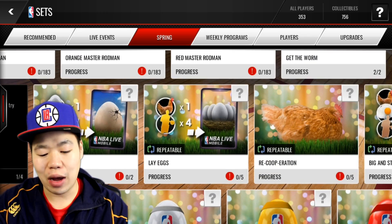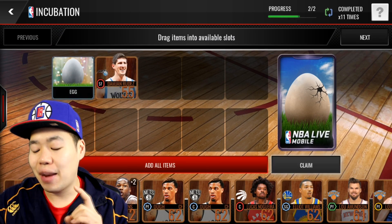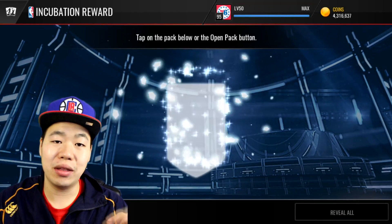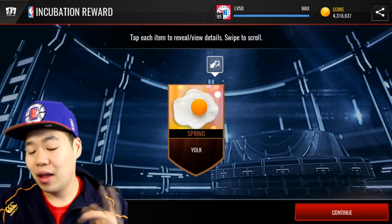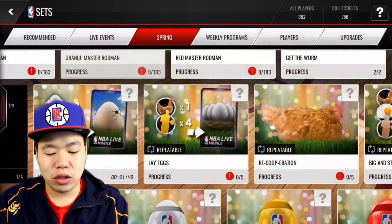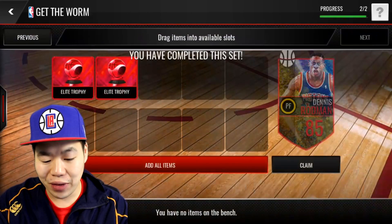Let me go ahead and show you guys basically how it works. You can throw in an egg — that's why you needed eggs — and a bronze player to get basically between three things: you get either a yolk, as you guys saw, a chicken, or a colored chicken.